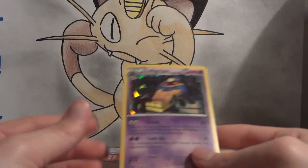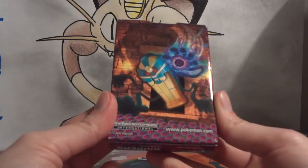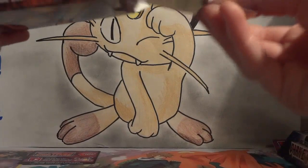There is the Crystal Shard Cofagrigus promo. One of the reasons I open up these theme decks is for the promos. You also get a code card and a cool little deck box. Now let's take a look at the deck and see how many different cards are in here that I can add to my collection.